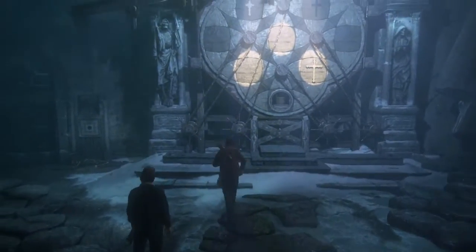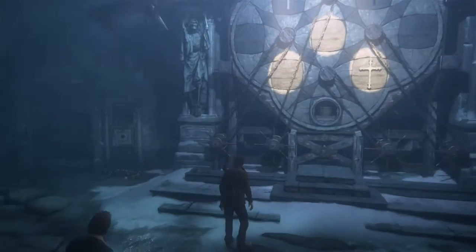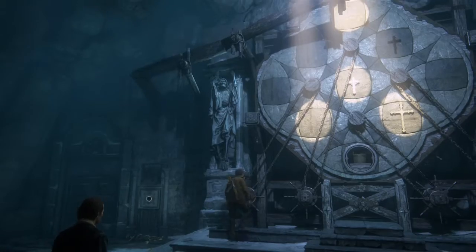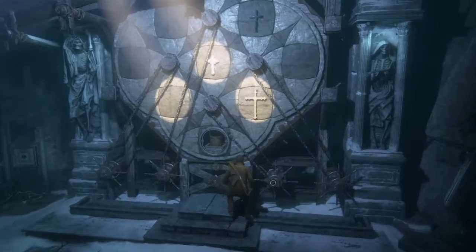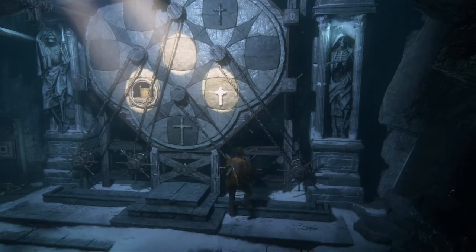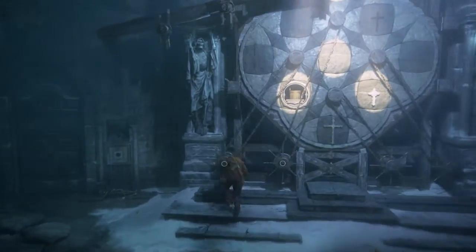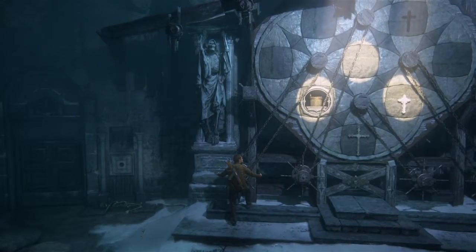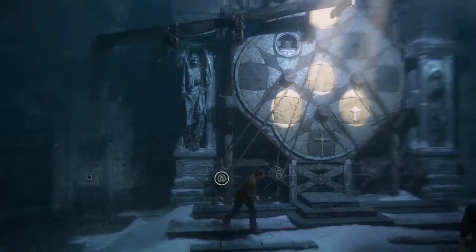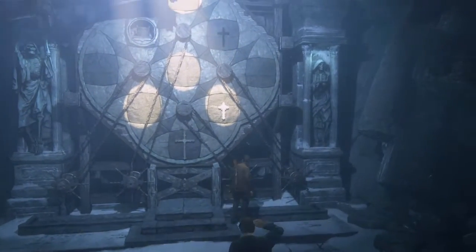The way you get it is by using these little cranks you see in front of you. You're going to go to the one on the far left first and turn it clockwise once. Then go to the third one and turn it clockwise once as well. Then go back to the first one and turn it clockwise twice. Then go back to the third one and turn it clockwise once.